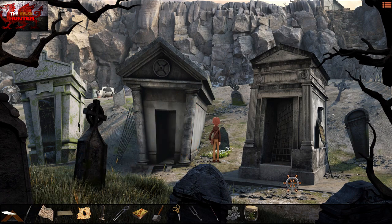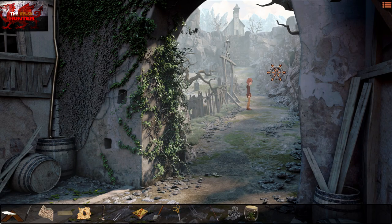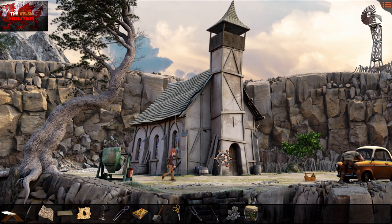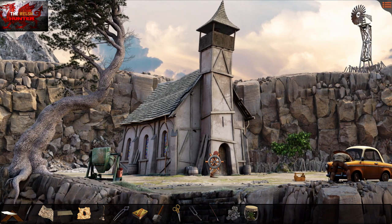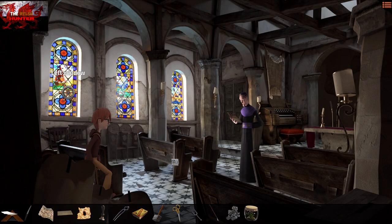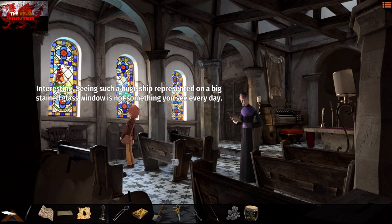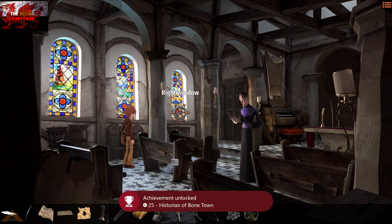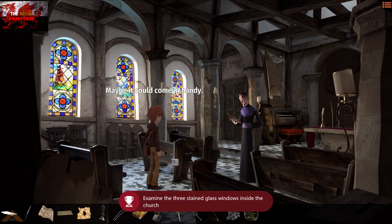Head back to the right, then head up to the church section. Head straight in through the church door and examine by pressing the X button on the left window, the middle window, and the right-hand side window — that gets us yet another achievement. So just examining all three glass panes will get us that.